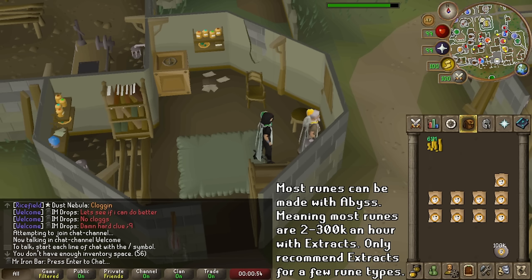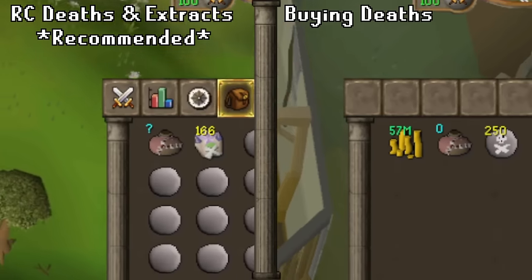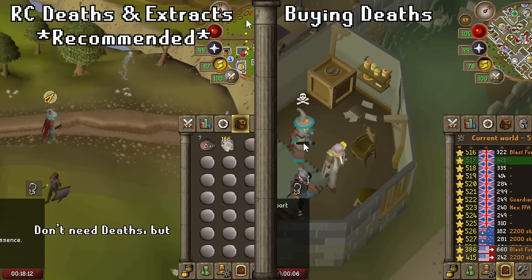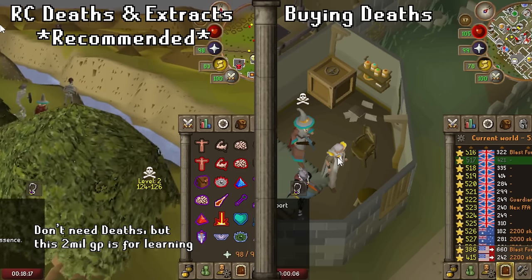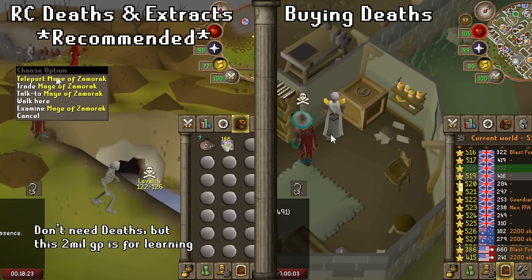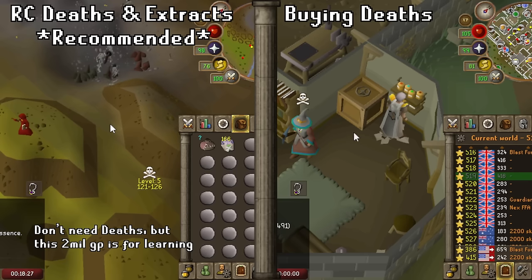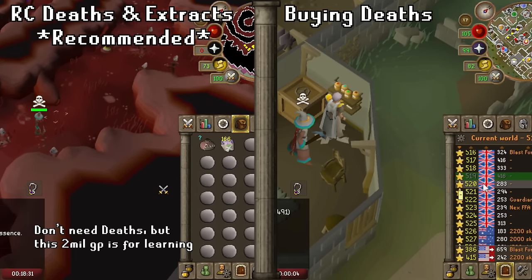However, a commonly needed high-level rune like death runes is actually worth using extracts for. You can make anywhere from 200,000 to 300,000 deaths an hour with extracts through the abyss. The extracts for death runes are called Mango Extracts, costing 200 GP each. Death runes at shops don't have packs and only stock 250 at a time, so acquiring deaths is actually a lot slower via shops. Scar extracts should therefore easily benefit high-level rune gathering.